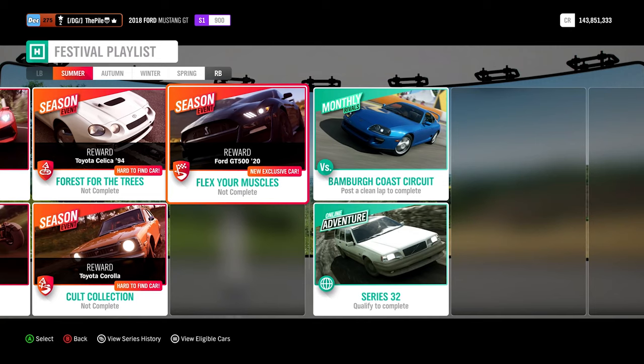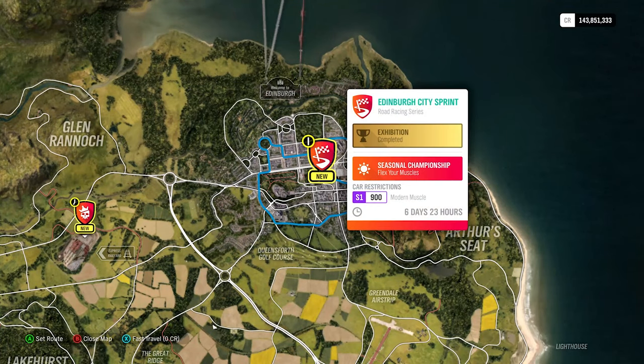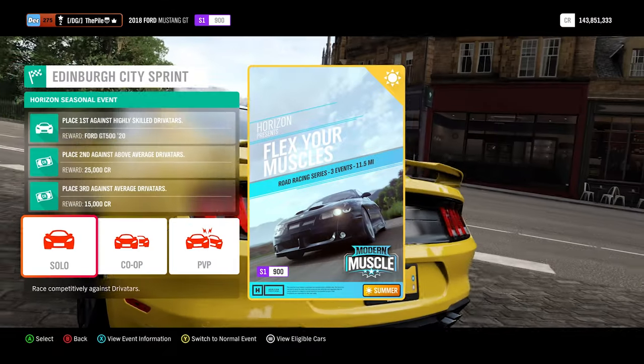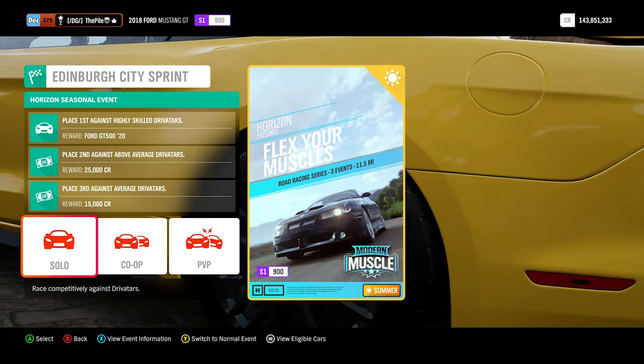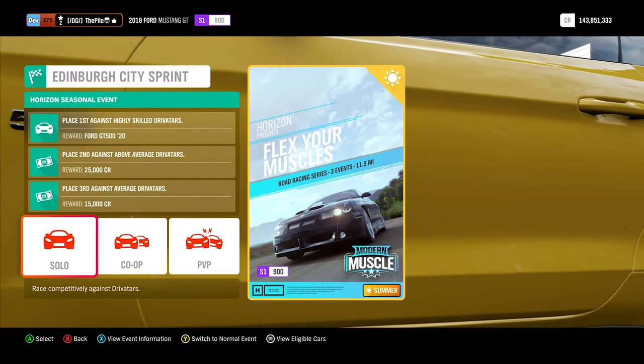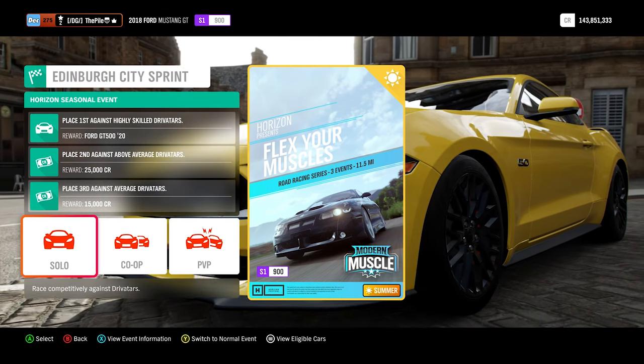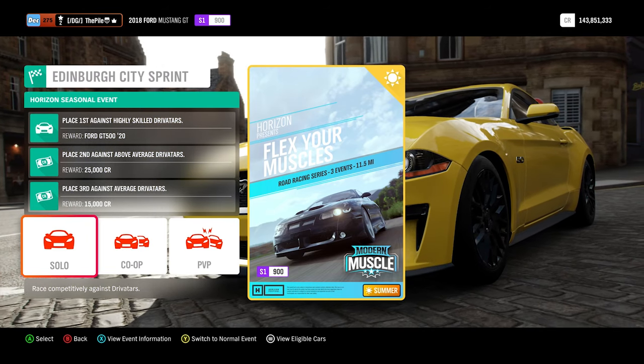On the Festival Playlist, go all the way across to this event which will take you up to Edinburgh - fast travel to it. Your car restrictions are S1 at 900, which matches my current vehicle. To unlock the car you need to place first against Highly Skilled driver tires in three events throughout the championship, so make sure you win all of them. It's a very easy thing to do, so don't worry too much about assists.